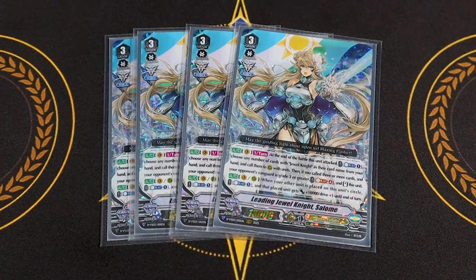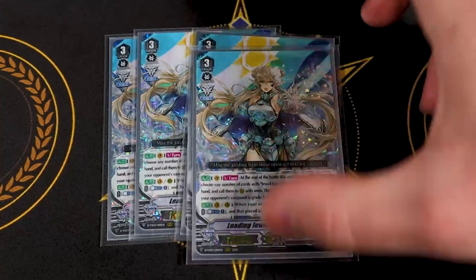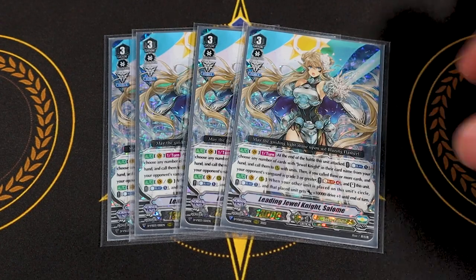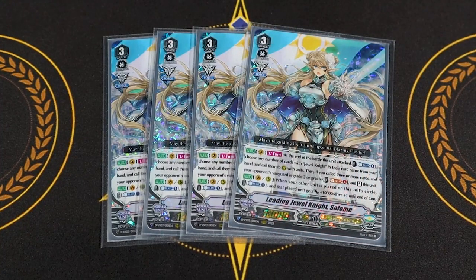The idea is to have three Jewel Knights in hand, call them during the battle phase on top of units already on the field, and re-stand. The second skill is when another unit is placed on this unit's circle — vanguard or rear — you can Counter Blast one, that unit gets 10k and an extra drive check. So if you ride Salome on top of Salome, you Counter Blast one, get a third drive check, and that's until end of turn — meaning when this re-stands, you get another triple drive. That's how aggressive this deck can get.